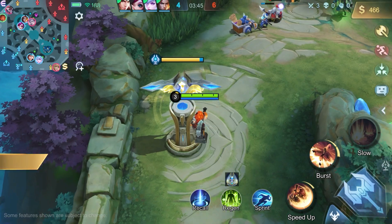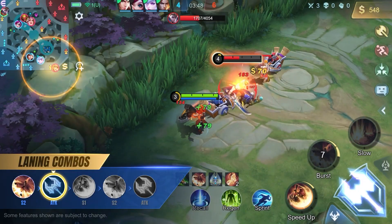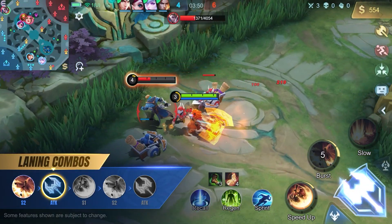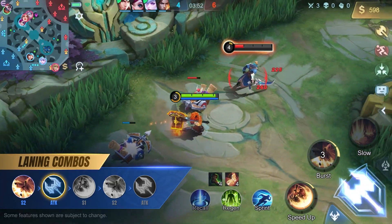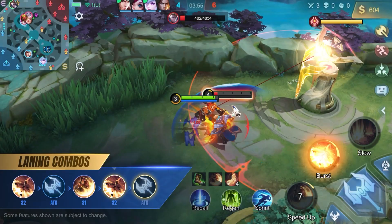In the laning phase, Aulis can wear down enemies with his second skill and use his enhanced basic attacks to quickly build passive stacks. When the time is right, close the distance with his first skill and follow up with his second skill, then finish the enemy with basic attacks.